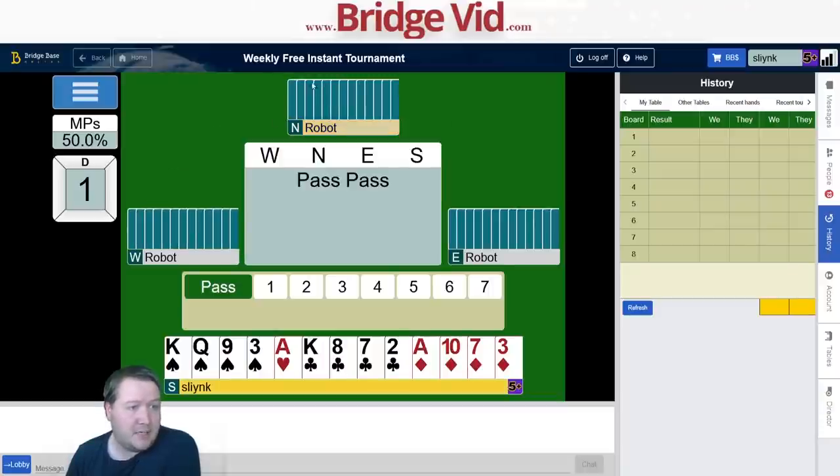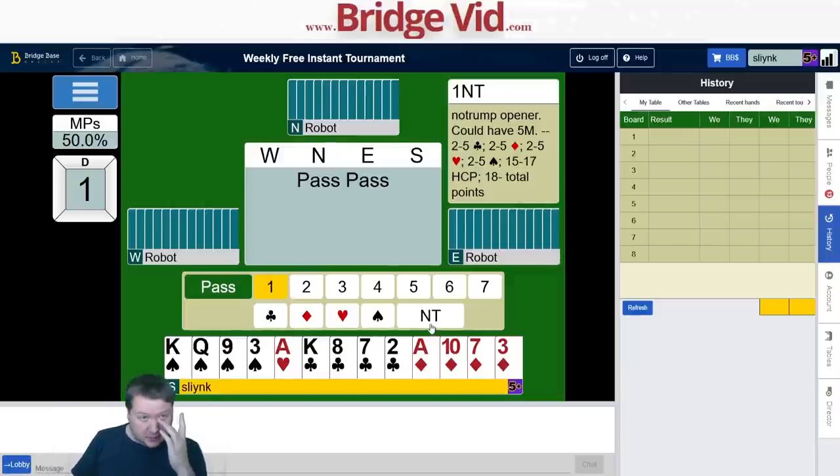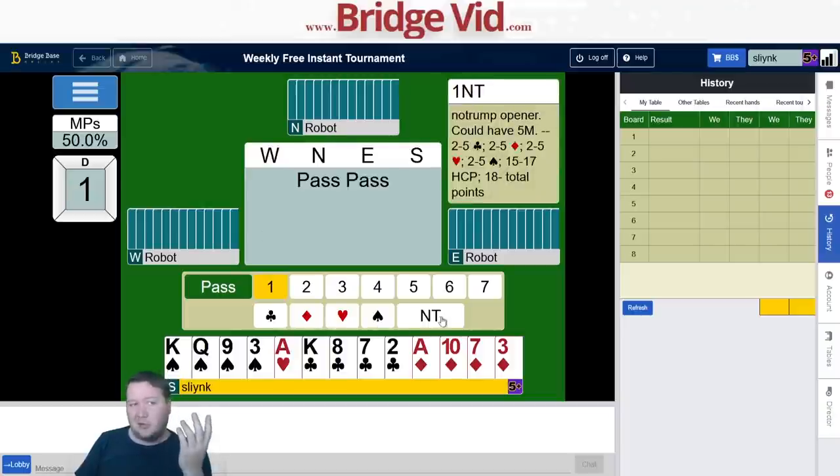Pass, pass to me and I've got a triple-four-one 16-count. What I usually do is just open a diamond and fudge my way around — triple-four-ones are notoriously difficult to describe in most bidding systems. Sometimes people consider opening one no trump, but you'd only consider this with a triple-four-one and only then with a singleton honor, maybe ace or king.